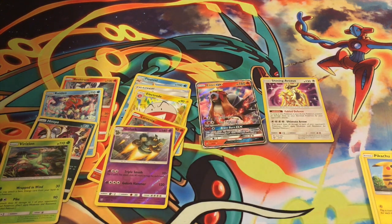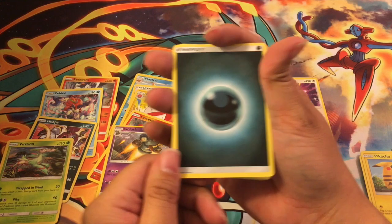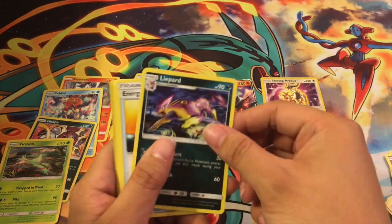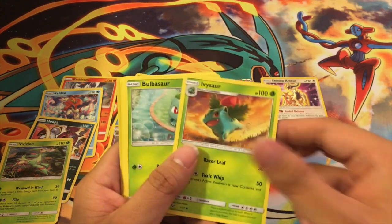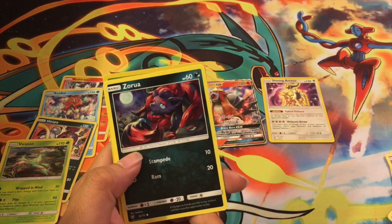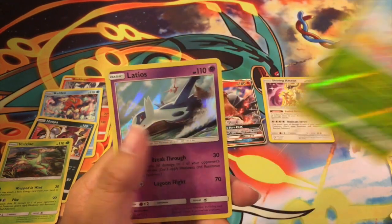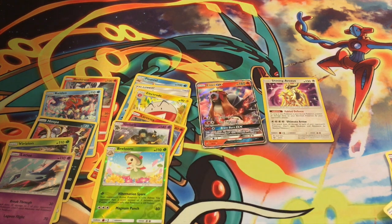Seventh pack: Darkness Energy, Electivire, Litleo, Energy Retrieval, Stunfisk, Ivysaur, Bulbasaur, Plusle, Zorua — oh, you're so sleepy — Breloom, and Latios. Latios is actually pretty good.